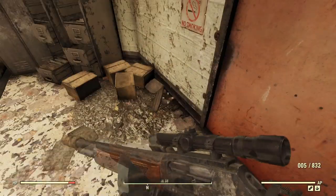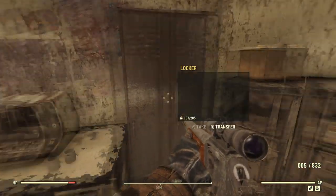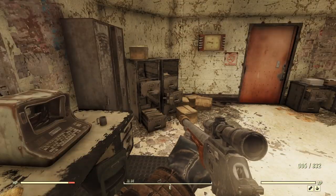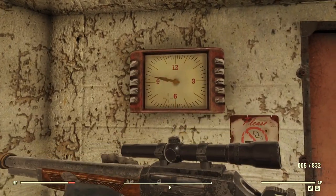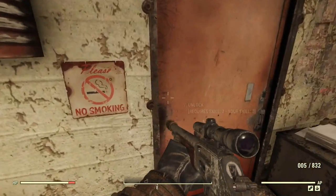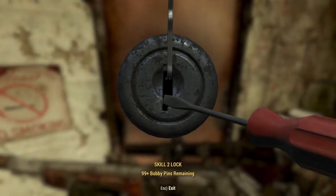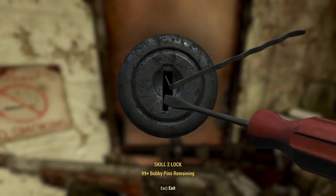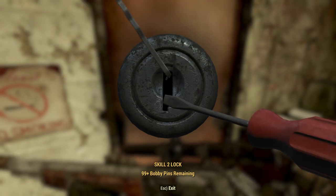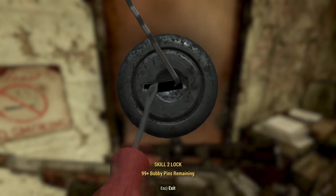There's a door we need to unlock. We have the technology, we have the skill — we can unlock this door. That's a cool clock too. All right, let's unlock this. Oh man, that was my favorite bobby pin. So close yet so far away.